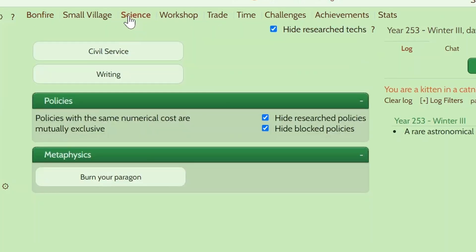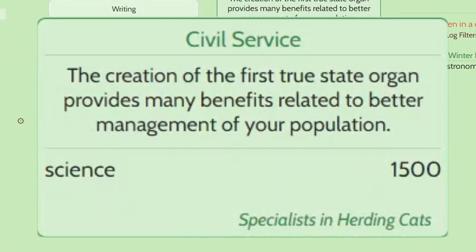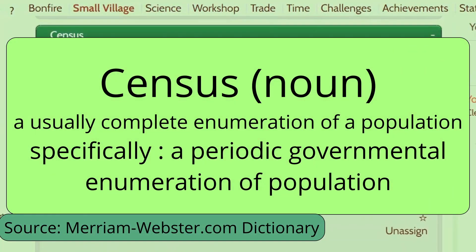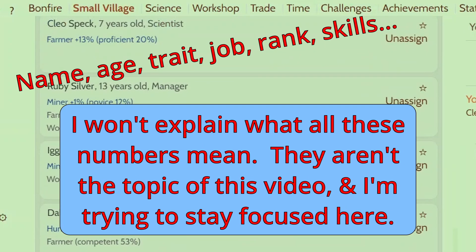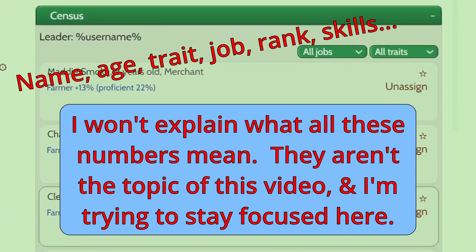How to assign a leader. So once you research the Civil Service technology, you'll unlock Census. This is a list of the kittens in your civilization and what their jobs are, and some of their special powers and other stuff like that.